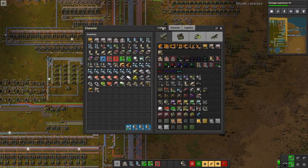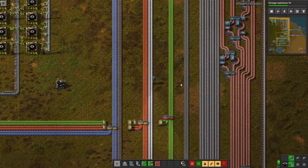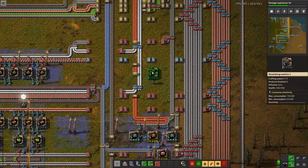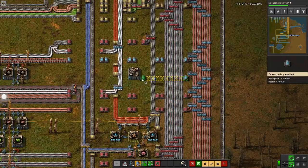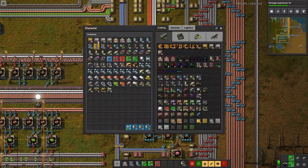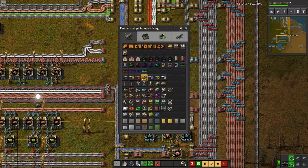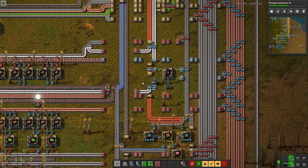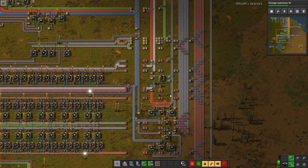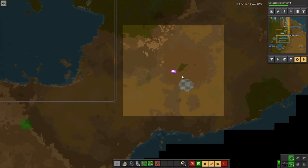Substations require copper, steel, and advanced circuits — that should be relatively easy. I'm going to set up a quick assembly machine for them. I have no level 3 assemblers on me at the moment, so I'll just do it manually: copper, steel, and advanced circuits into a chest, please make substations. Things are getting messy here and I'm going to have stuff all over — I will have a logistic system collating everything in one place.